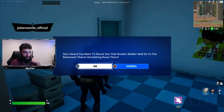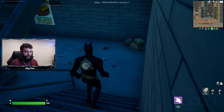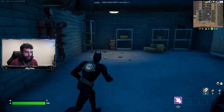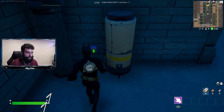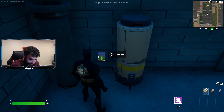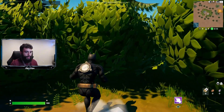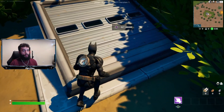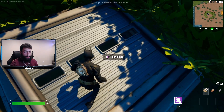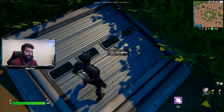In the back there's another skin to talk to as well. He says: 'I hear you want to check out that bunker, soldier. Go to the basement — there's something down there.' I've definitely checked out this map before but apparently it got updated. We've got this location right down here with some arrows right by the hot water tank. All I've got to do is click on the secret button, and now I get spawned to this bush location, which is where the bunker is at. It says to get inside, so I click Square to enter the bunker.